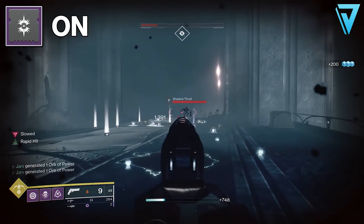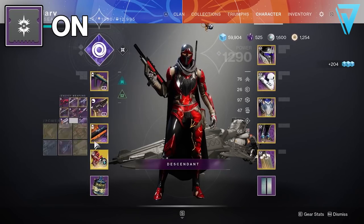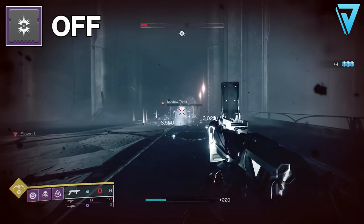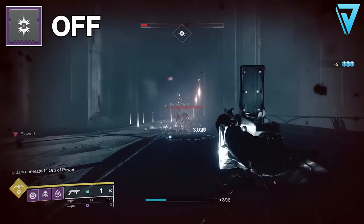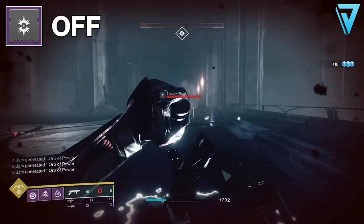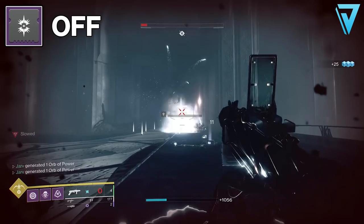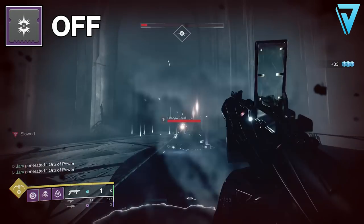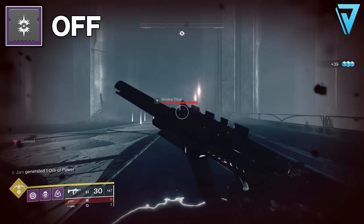Just by looking at that comparison we can clearly see the benefit dragonfly spec delivers to the dragonfly perk. Now we're going to jump over to Salvage's Salvo which has chain reaction to see if it has a similar benefit. Our first test is without the dragonfly spec mod. Each final blow should create an elemental damage explosion. Much like the Ancient Gospel, quite a few final blows result in a small smoldering effect in arc element, with occasional bursts of elemental damage explosion when you get multiple combatants together.